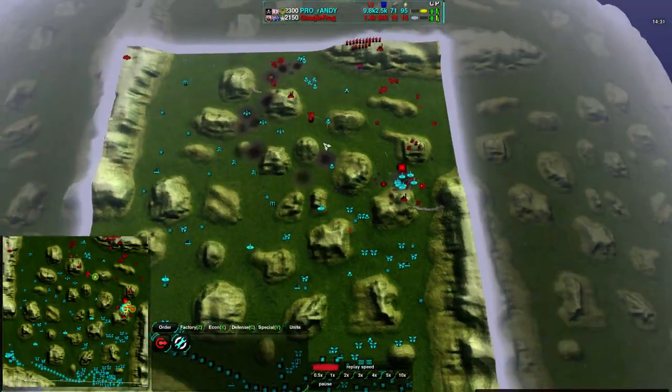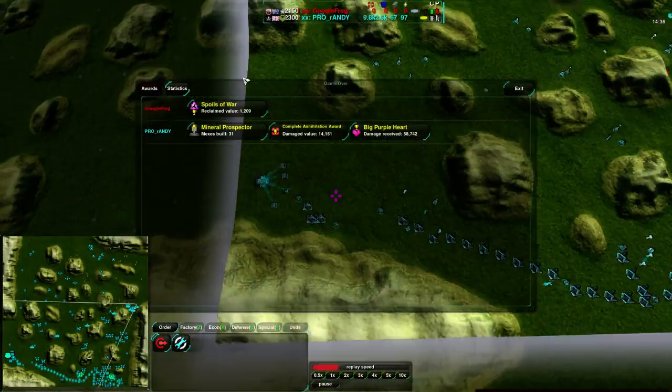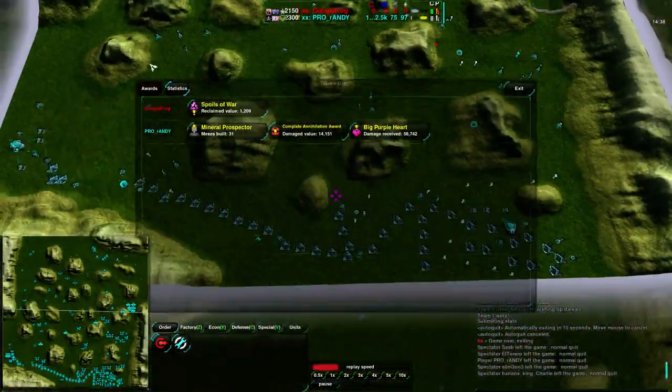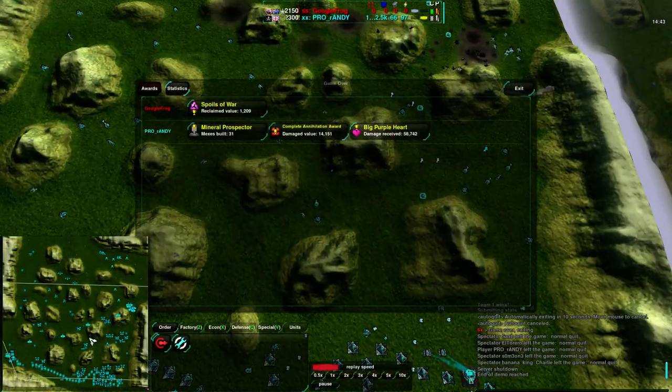GoogleFrog throws in the towel, and that is game. GoogleFrog is beaten basically by economy at this point — Randy really just took over the entire west side of the map. It would seem that yes, shield bots were the wrong call here.